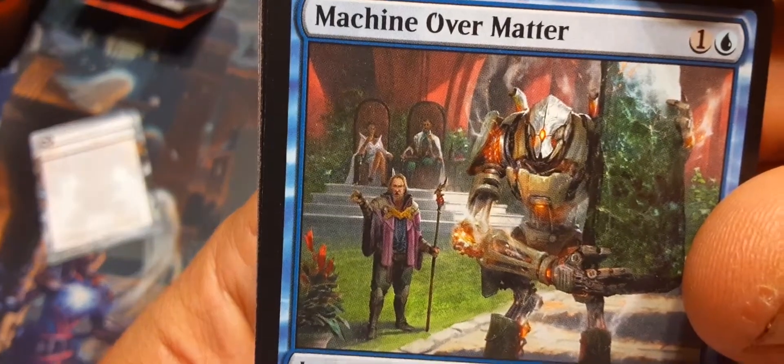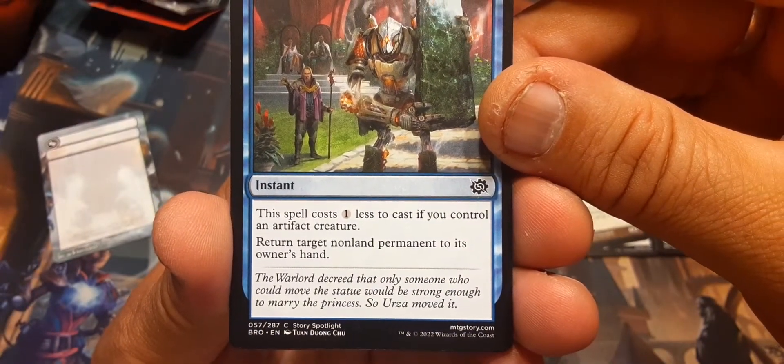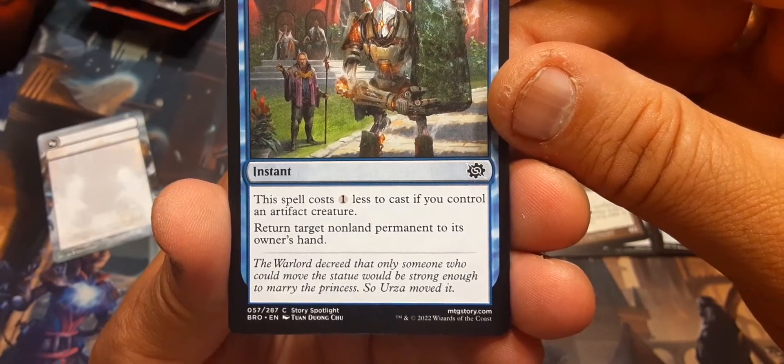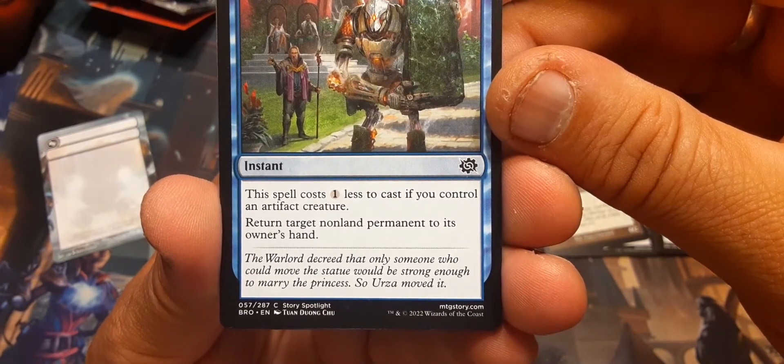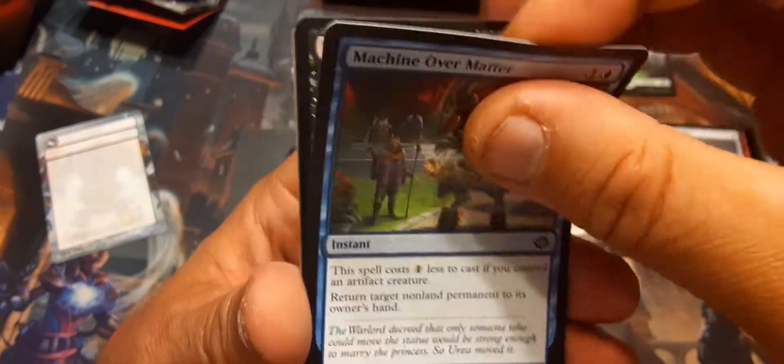There's Urza in the background — I like the flavor text on this one. 'A warlord decreed that only someone who could move the statue would be strong enough to marry the princess, so Urza moved it.' I like that — I didn't know she got married, that's the funny part.